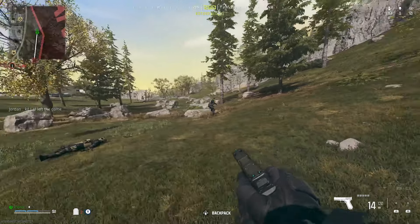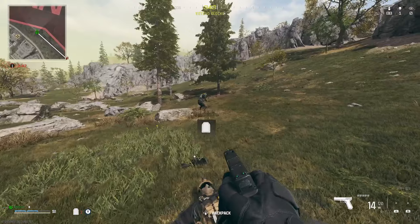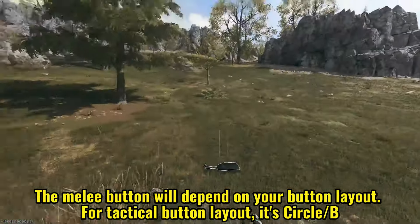What you want to do is run up behind the person. Ideally, you'd have a stun — this helps — as well as using objects. Then you just want to press and hold the melee button, which is Circle on the PlayStation controller and B on the Xbox controller.